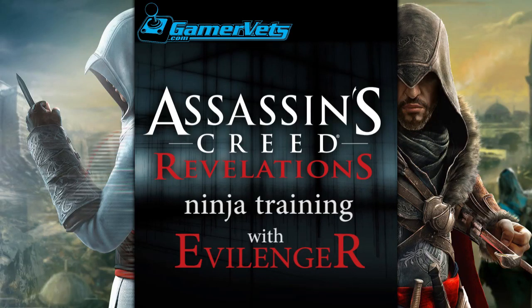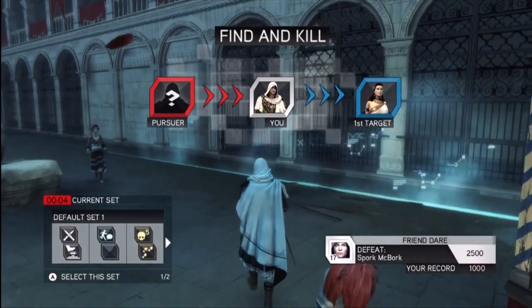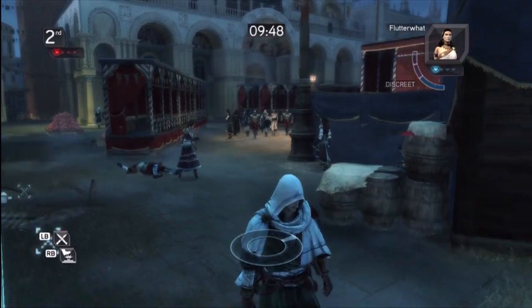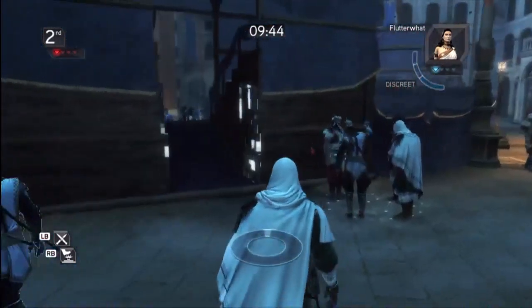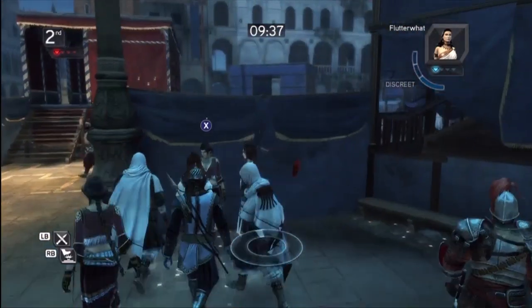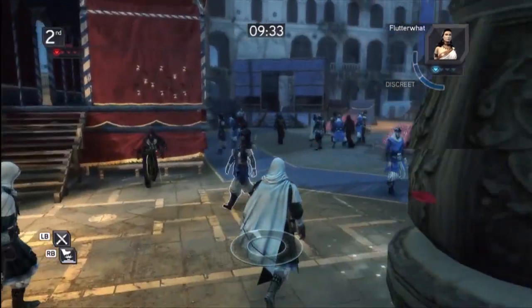Hey, what's up guys, this is Evilinger from GamerBets.com and here we are with the first episode of Ninja Training with Evilinger. Here I am playing Assassin's Creed Revelations multiplayer. I think this is a free-for-all. Look at this guy — I don't know how he got a kill right off the bat in the first five seconds. Anyway, I'm a total noob at this game. I just started playing and never played the Brotherhood multiplayer from the last series, so I just jumped in here.